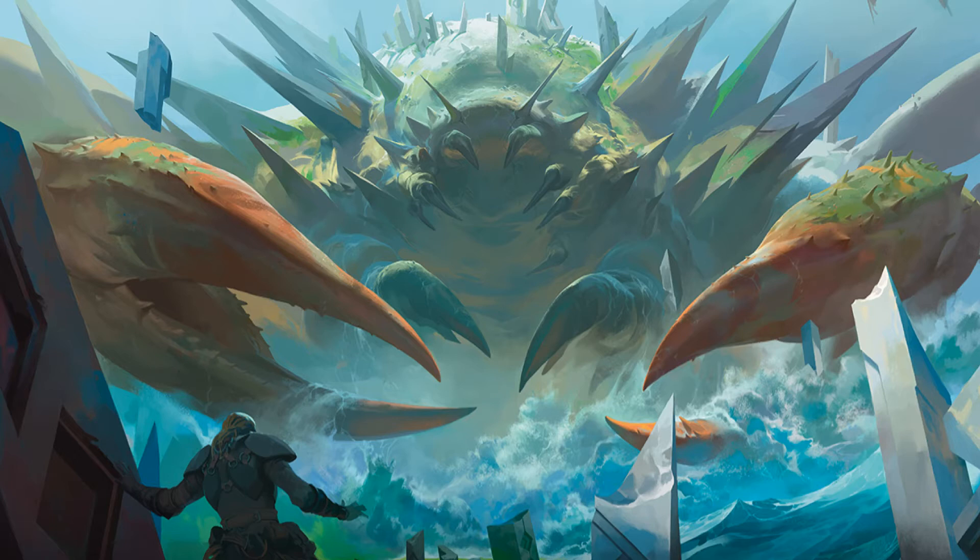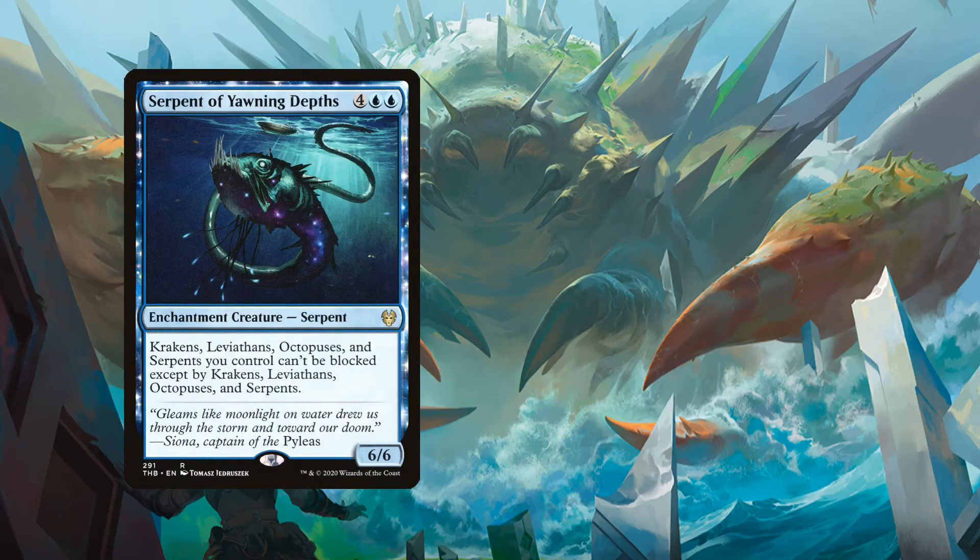Starting off with our creatures, we have two copies of Serpent of Yawning Depths. For six mana, four blue blue, we have a six-six enchantment creature - a Serpent. Krakens, Leviathans, Octopuses, and Serpents you control can't be blocked except by Krakens, Leviathans, Octopuses, and Serpents. Most of the creatures we are going to be playing are the creature types this Serpent cares about, which in theory will enable those creatures to be unblockable.